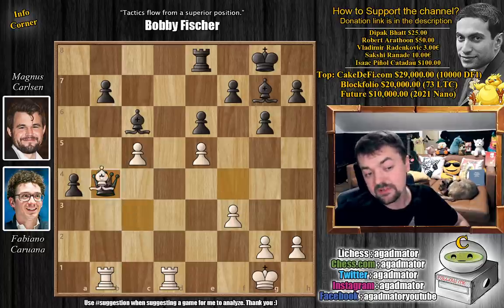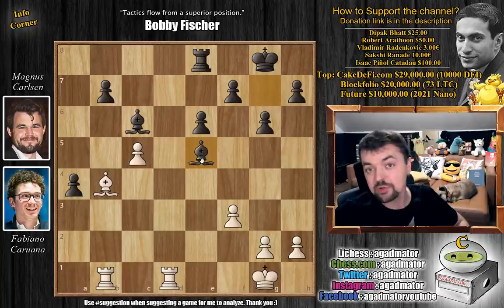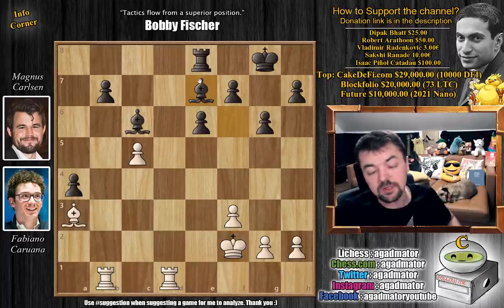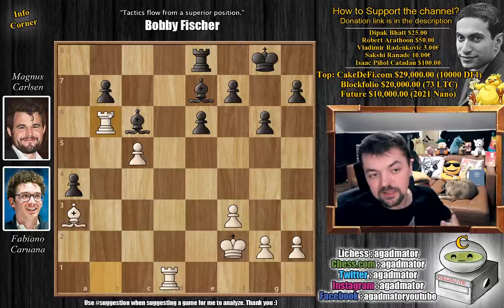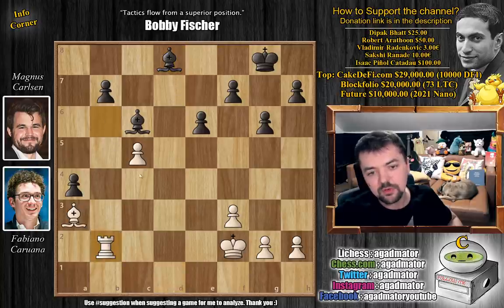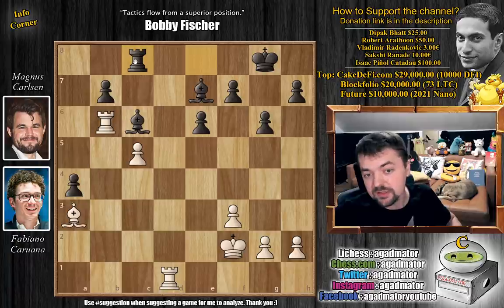Now Magnus captures on e5. We have bishop to a3, then bishop to f6. King to f2 — Fabi has to make moves very quickly but makes very precise moves. Bishop to e7, putting pressure on the c5 pawn. Ideas like b5 are now possible as you can't capture the pawn with the bishop hanging. So rook to b6, preventing the b-pawn's advancement. Magnus plays rook to c8, keeping the pressure without trading anything unnecessarily. Now rook to d2 by Fabi.